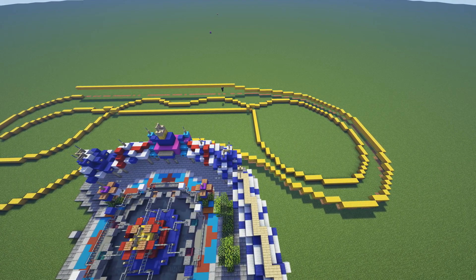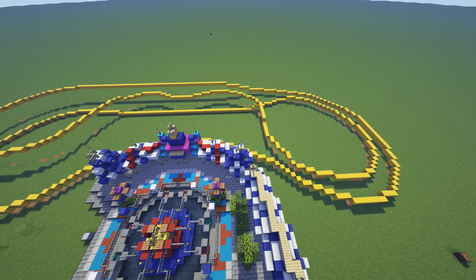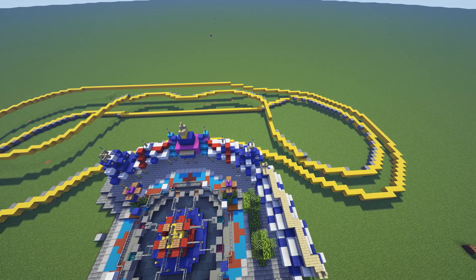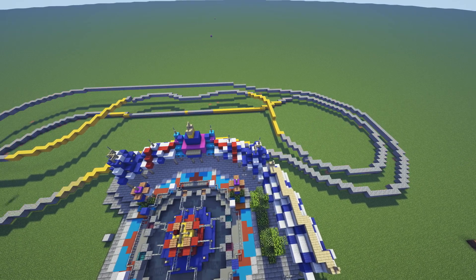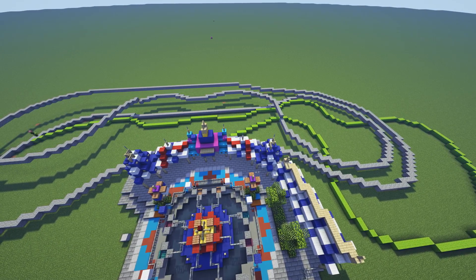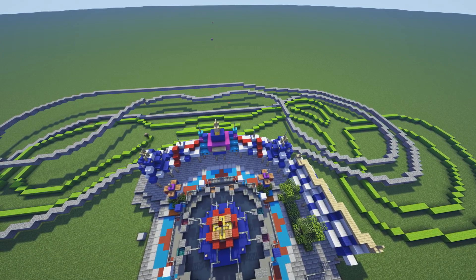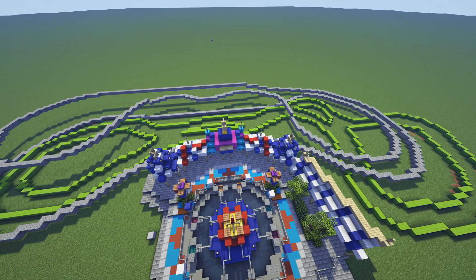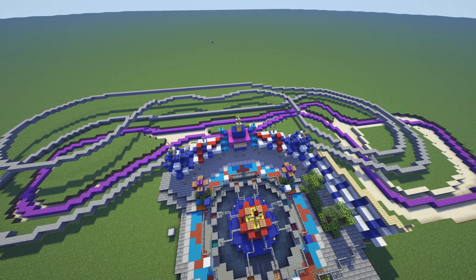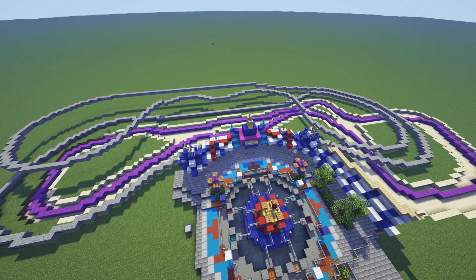Behind Dumbo right now we're starting on the Casey Jr. Circus Train — it's like a kid's ride, I don't think I've ever been on it, but it's a train ride and it's cool. It wasn't very hard to build in Minecraft, which is partly why I was able to build three different rides. Also, the circus train ride is kind of intertwined with the canal boats ride, so I had to build both at once — it just made the most sense. The purple wool you can see is the track for the canal boats ride.